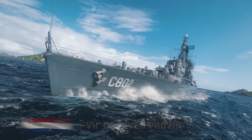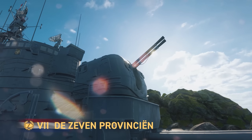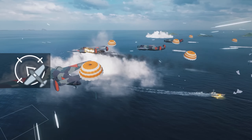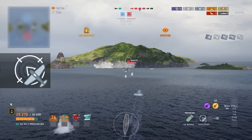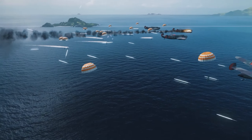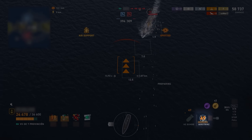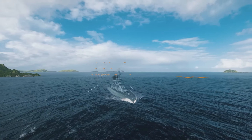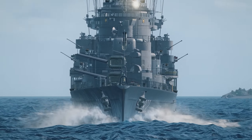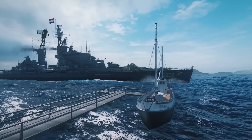Tier VII Dutch Cruiser Dezeven Provincian emerges as the primary award for the latest campaign. Her standout feature is Airstrike, which revolutionizes gameplay in many ways. Drop bombs on a specified area via plane summoned from the sky. The use of that mechanic is unlimited, but you'll have a cooldown between attacks. The bombs can deal heavy damage and set numerous fires on your opponents. Dezeven Provincian also has eight quick-reloading guns to complement her arsonist playstyle.